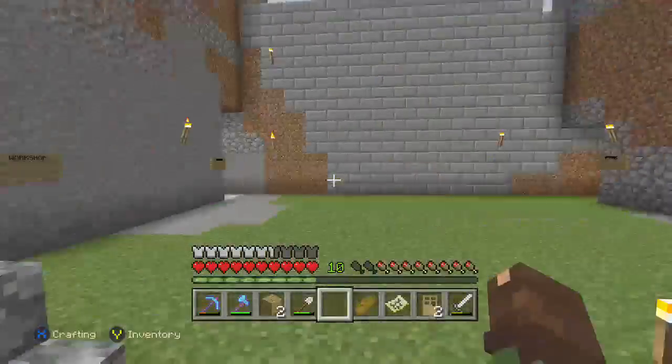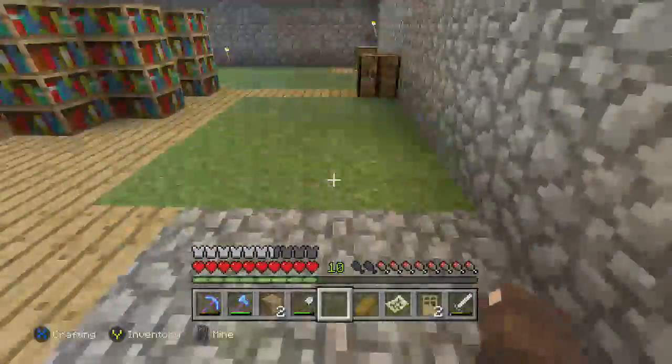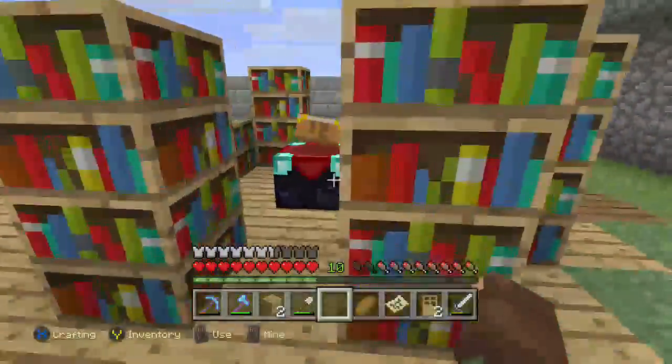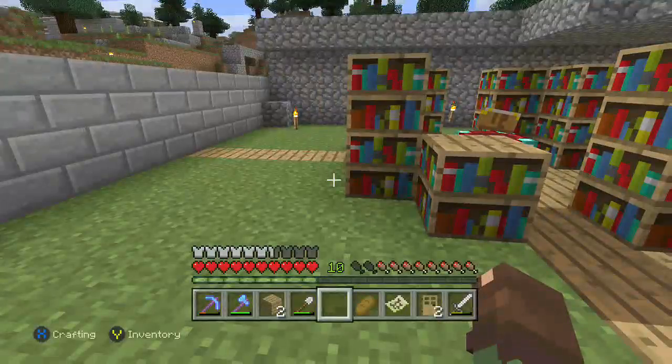We've cleared out this courtyard area — still not sure what I'm going to do with it. This will be the enchanting and potion making room.